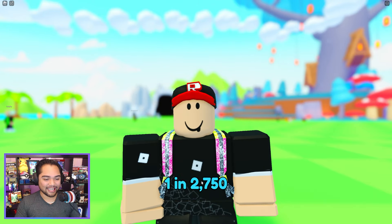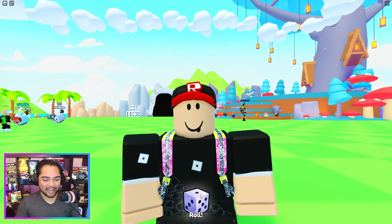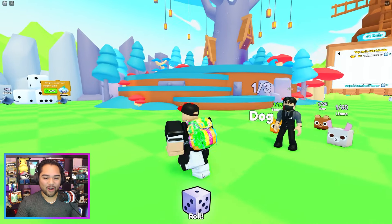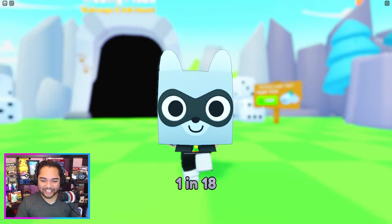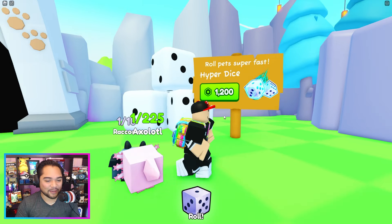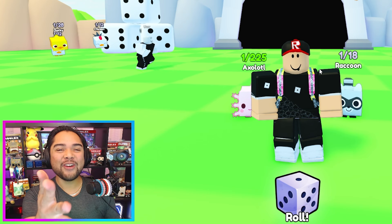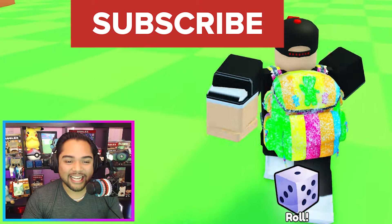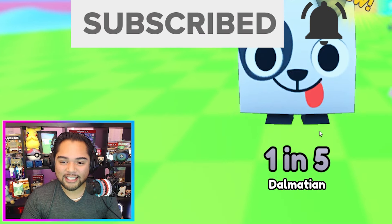Enjoy a bonus roll on us for playing. It's a little bit loud. 1 in 225. So basically, it looks like all we kind of do in this game is just non-stop roll all of these pets. There's going to be a lot of different things to actually explore over here. There is a game pass for rolling pets super fast, but we're not going to be spending any Robux on this. This is going to be completely free-to-play. If you want me to do another episode on this series, hit the subscribe button and hit the like button as well. Let's continue rolling and explore just a little bit further.